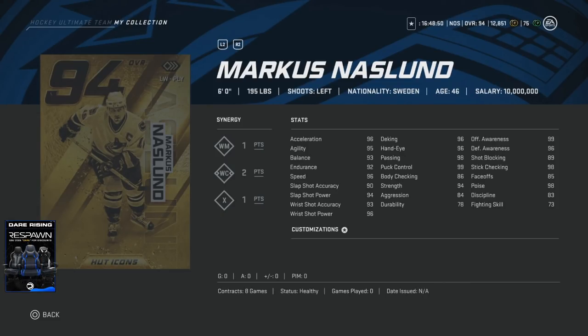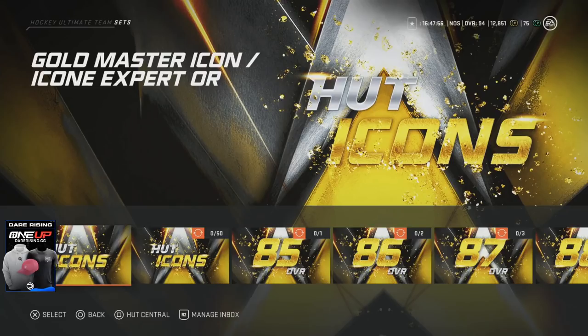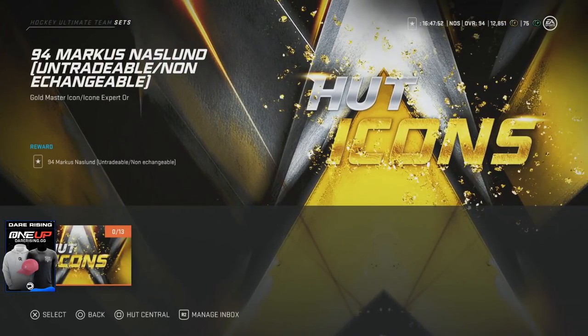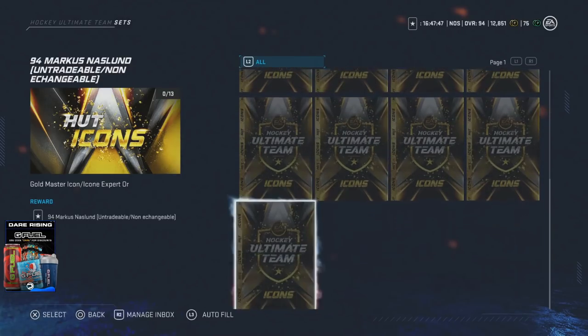Super excited to start using him. Let's take a look at the new set. If you go to the HUD icon set, there'll be a gold master icon, and if you click on it, there is the 94 Marcus Naslund untradeable. What it will require is the base 85 Naslund and 12 icon collectibles.